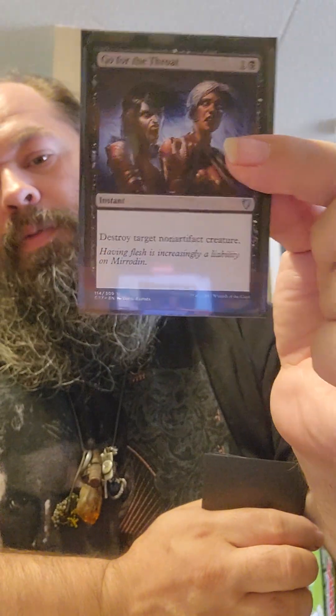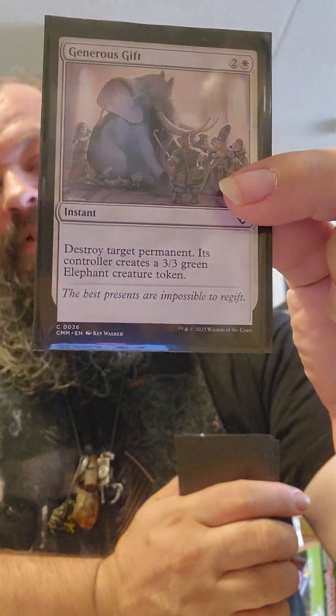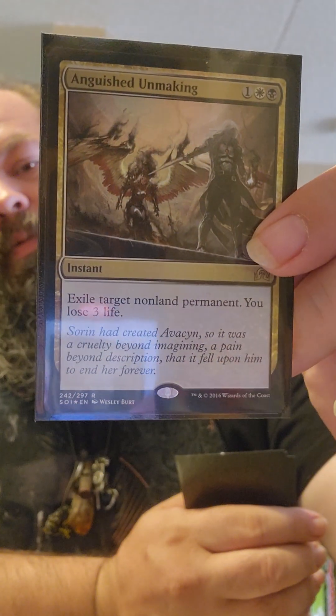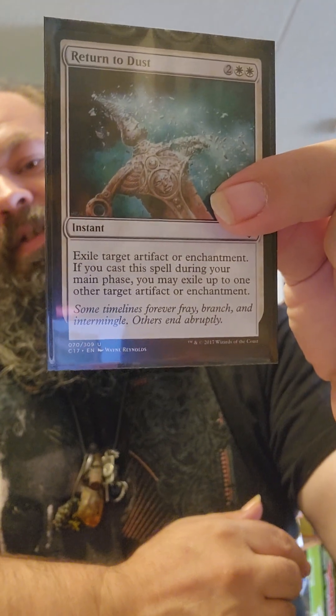Our instants: Swords to Plowshares. Go for the Throat — that's just a flavor win. Sudden Spoiling, to spoil our opponent's turn very suddenly. Generous Gift — have an elephant, that big old thing. Teferi's Protection in every deck it can fit in. Anguished Unmaking. Mortify. Crackling Doom. And Return to Dust — those are our instants.